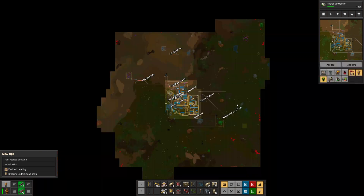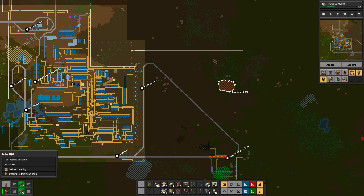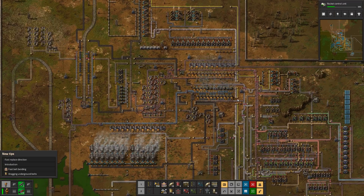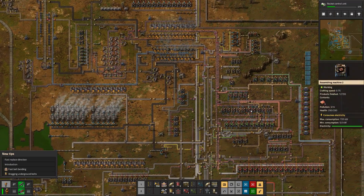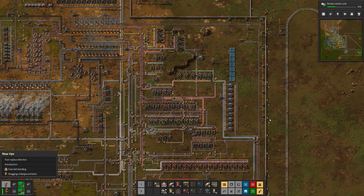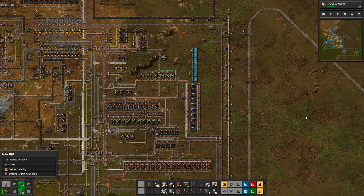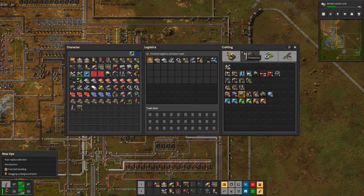Let's look at the map real quick. We've got copper all the way over there, and oh, we've got copper right there too. I bet I could get some copper coming in with no problem on that far side over there. I bet I could run out some line.